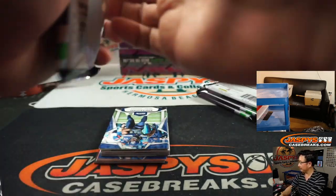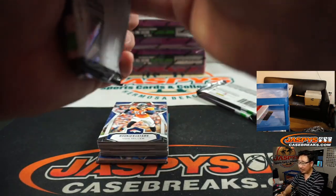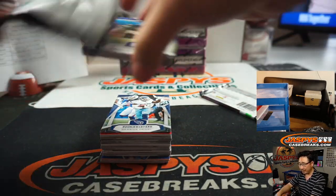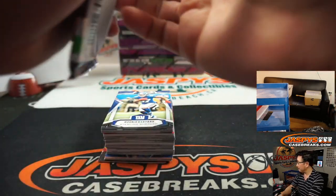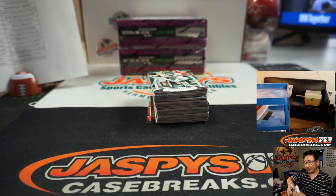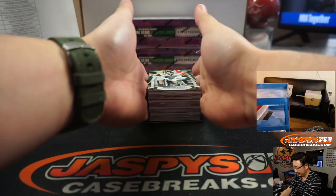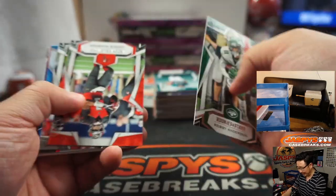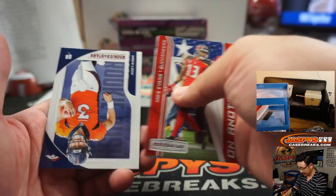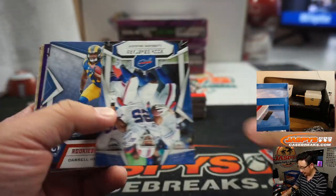Maybe I'm going to start watching that Jason Bateman show where he launders money — Ozark, I think. It sounds like he launders money for mob guys and that seems like it turned out to be a hassle — his life's in danger, people are betraying him, he can't trust anybody. Randy's saying Ozark — yeah. Maybe I can learn there, but it just seems like a lot of work. I don't want to deal with the cartel.